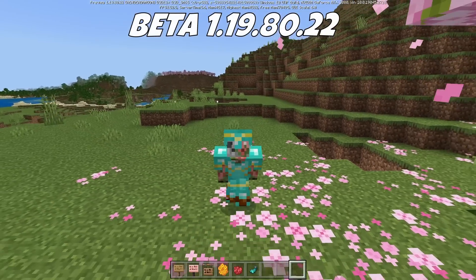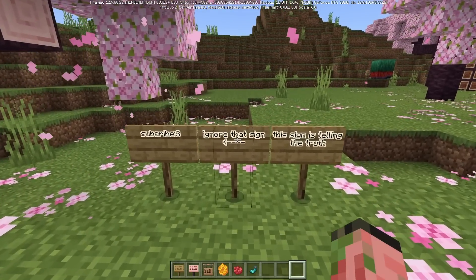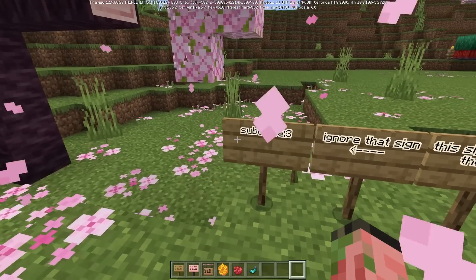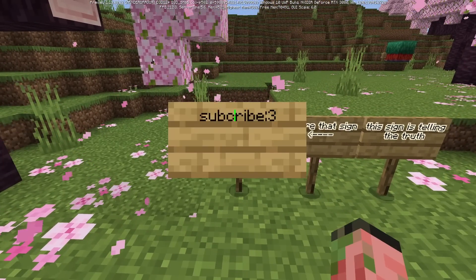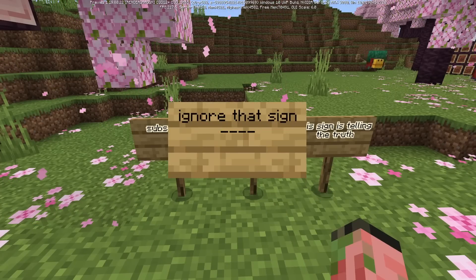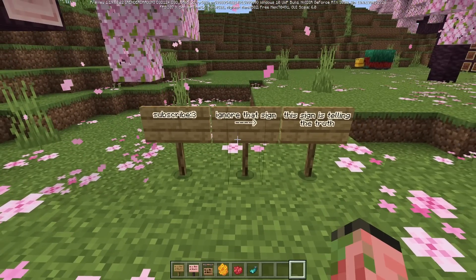We're gonna start small, but this is possibly the best feature in the entire 1.20 update. So as you know, we got signs in the game — pretty cool. And of course, if you ever mess up and there's a typo, you can never ever fix it. But now if you click on the sign, finally, we can edit signs in Minecraft. And this includes basically any sign in the game. Now we can completely change the meaning of any sign.